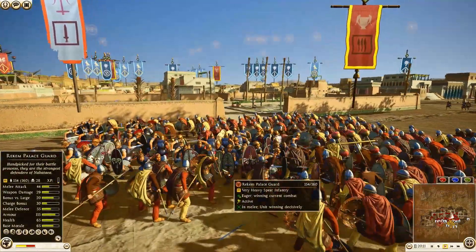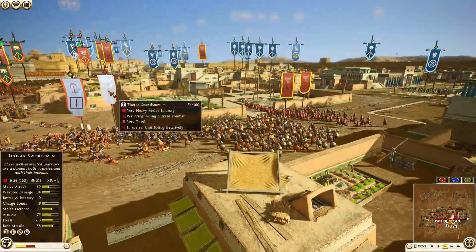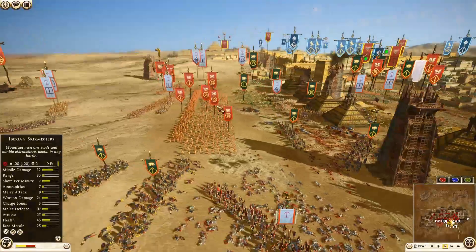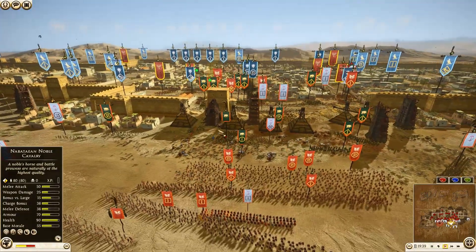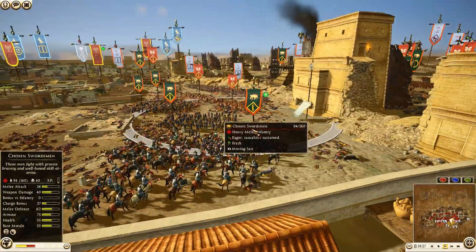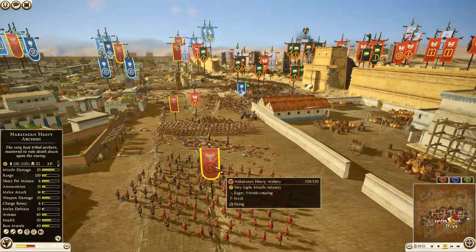Cappadocian cavalry is just getting murdered. Nabatean general is inching forward — nice little feints. All right, back over here — the defenders are starting to crumble down just a little bit. We have a unit of Rekhen Palace guard not in their hoplite formation, so they won't get that bonus to melee defense. But it does look like they're holding pretty well against this unit of Thorax Swordsmen — 213 on Thorax, very nicely done. That Thorax Swordsman unit has now broken.